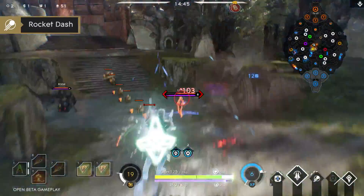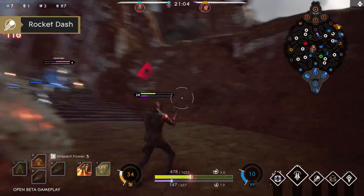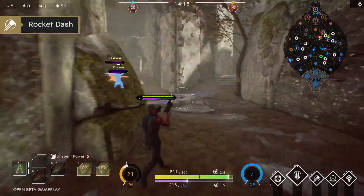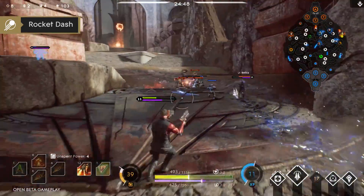Rocket Dash allows Twin Blast to dash in a desired direction. This ability is very versatile and can be used to disengage fights, chase down targets, or dodge skillshots.